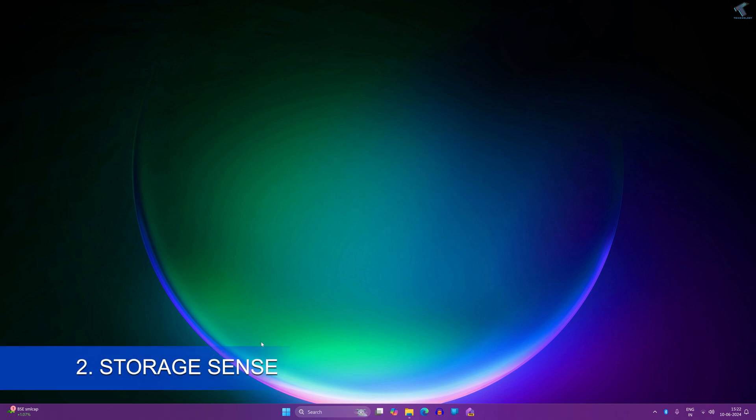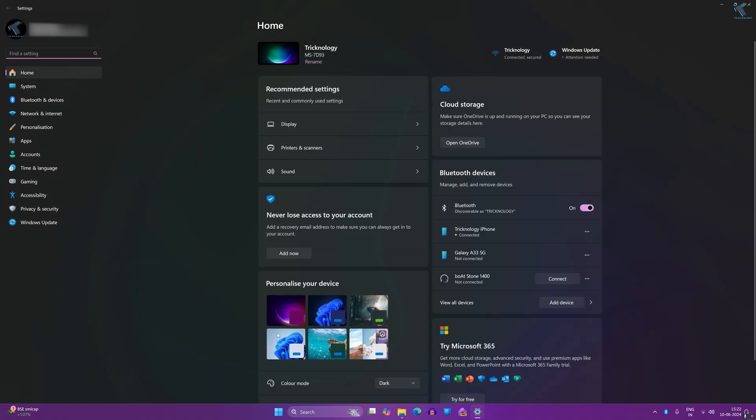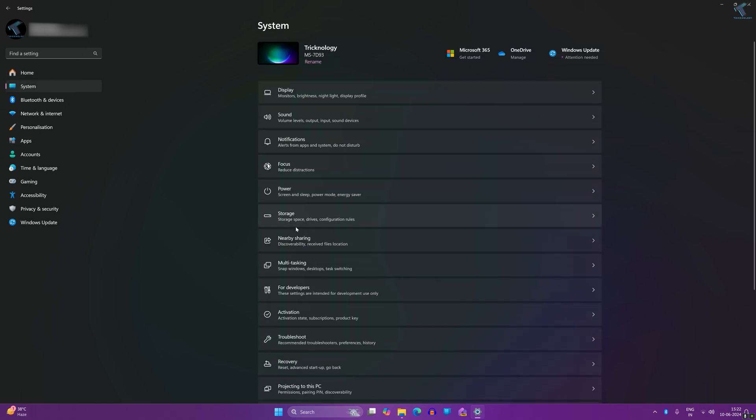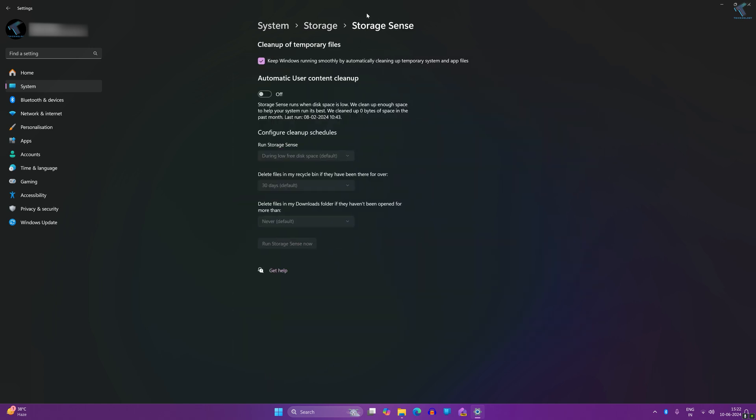Number two is Storage Sense, which helps you to automatically free up drive space by removing temporary files and recycle bin files. To enable it, right-click on your Start menu, go to Settings, click on System, and here you will get Storage Sense — enable it. You can also select after how many days your files will be automatically deleted.